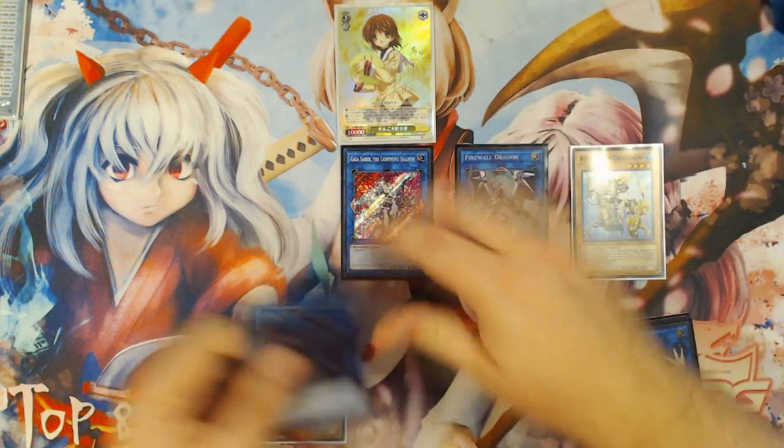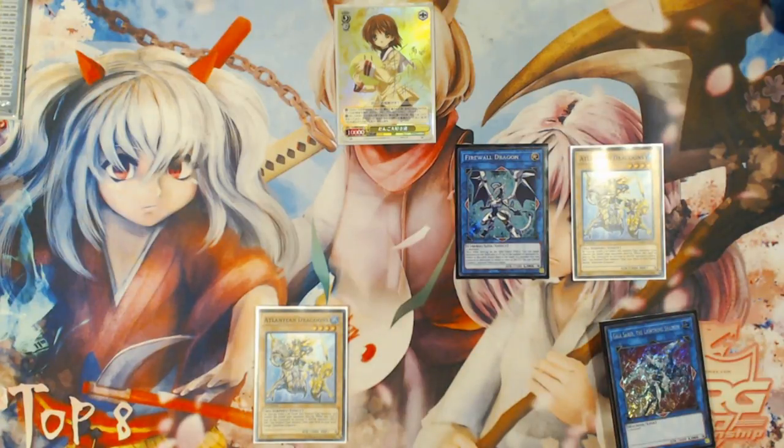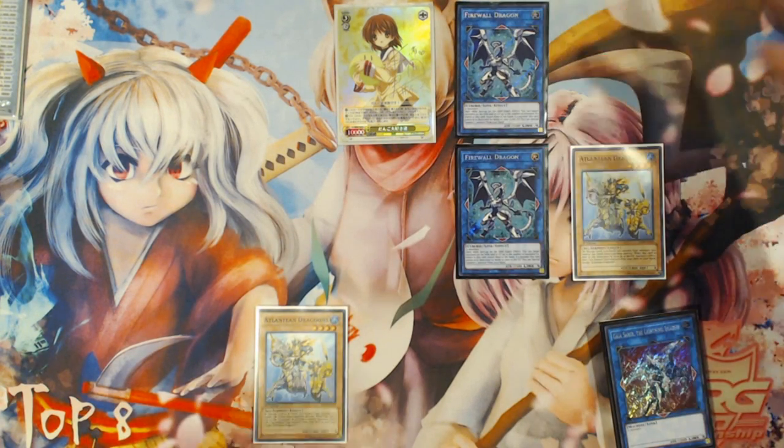From here, you're going to Link with Proxy Dragon and the last token into a Link 3 — Gaia Saber the Lightning Shadow — which is just better for this specific combo sequence. Since this Proxy Dragon went to the graveyard with Firewall Dragon pointing at it, you're going to be able to Special Summon a card from your hand, so you'll Special Summon one of the Atlantean Dragoons that you added back. Then you'll Link with Link Spider and the Gaia Saber — being 3 and 1 — into another Link 4, a second copy of Firewall Dragon.